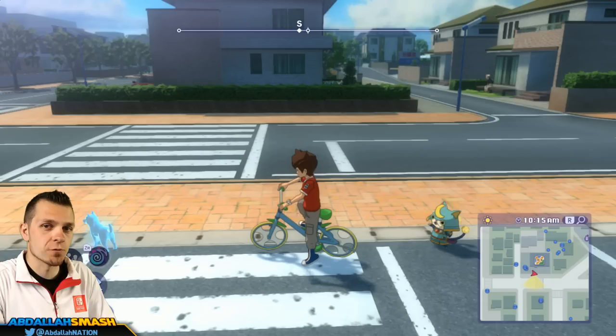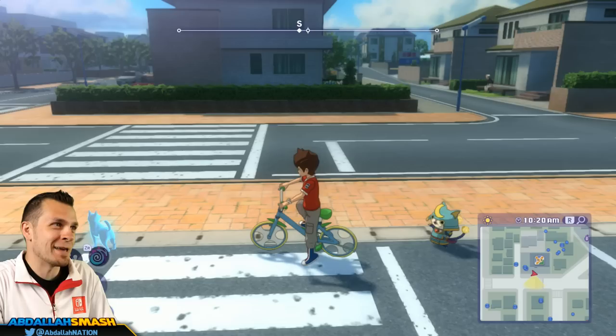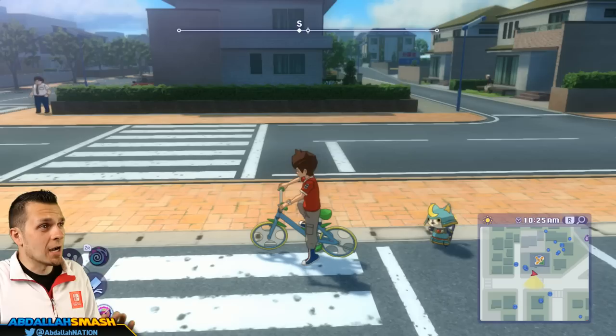How's it going everyone? It's Abdallah here bringing you guys another tips and tricks tutorial video for Yo-Kai Watch 4 on Nintendo Switch. Today's video I'm going to show you guys step by step on how to get Gargaros, Ogrelus, and Snartle — three of the very strong Yo-Kai in the game. Join us as we're playing through this game. Enter our awesome Yo-Kai Watch 4 giveaway by hitting that like button, subscribing, turning on notifications, and leaving a comment. More details on my Twitter.